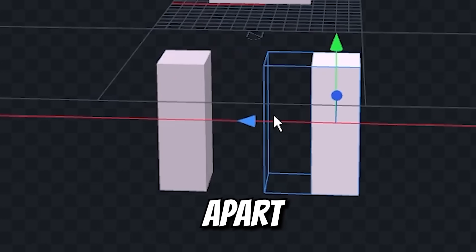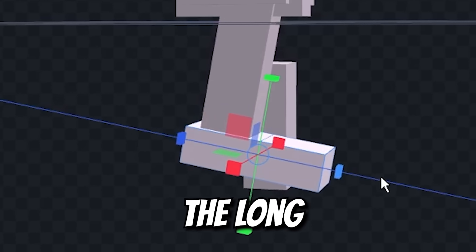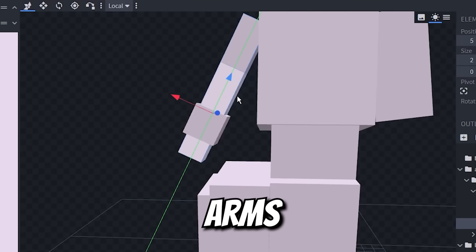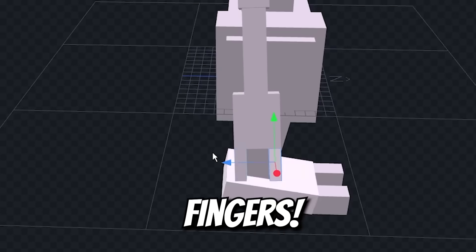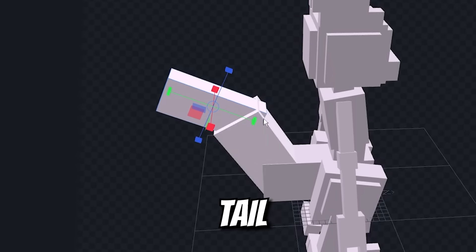Pull these legs apart to connect them at the side of the hips. Then the long feet with a couple toes. Mewtwo has thinner, longer arms with three distinct fingers. And we have to get the iconic Mewtwo tail just right.